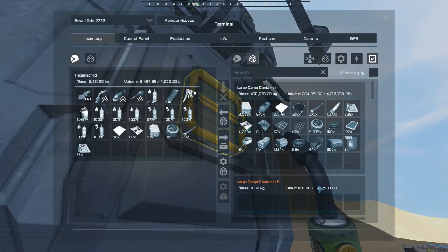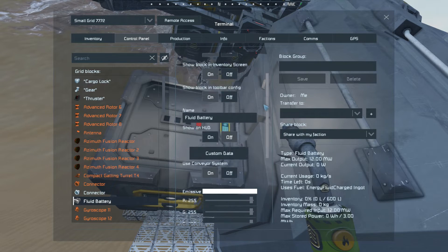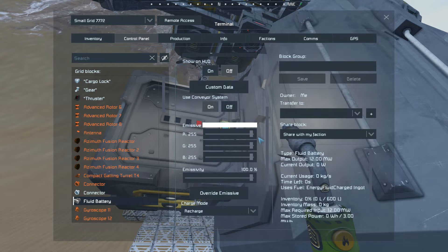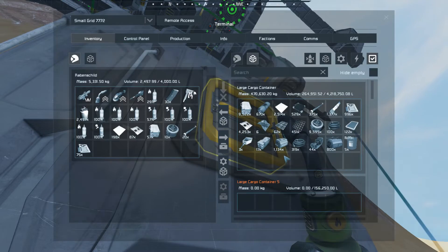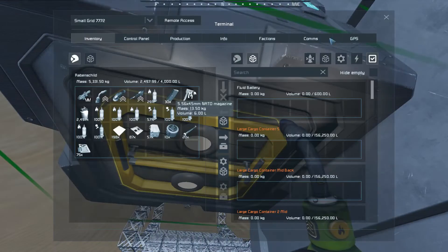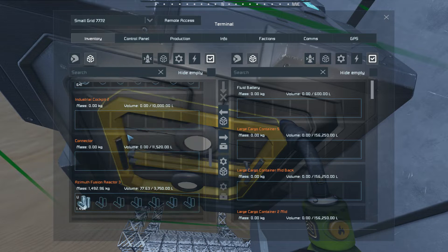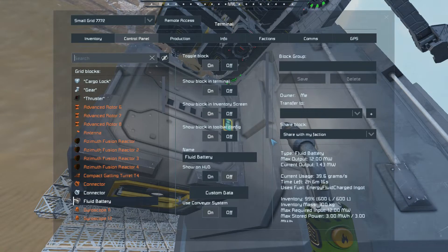The question is: do we have max required input 12 megawatts? Okay, that's a lot. We might have to wait for it a bit. I hope I have put on the right port. Good. So now you see this will charge very, very slowly — current usage 39 grams, time left two hours.